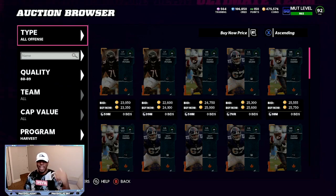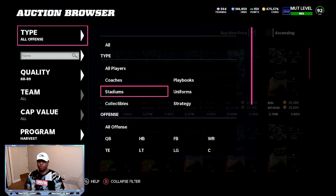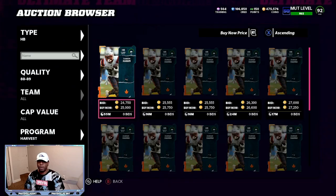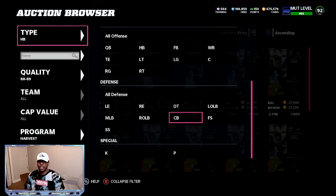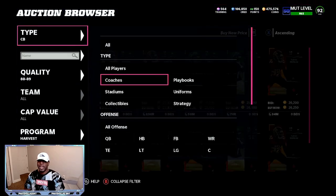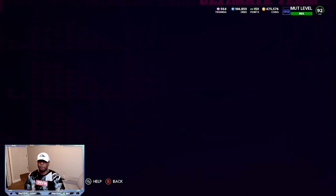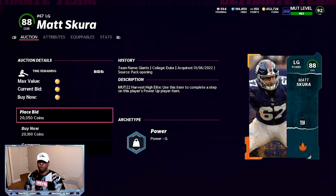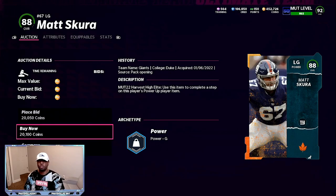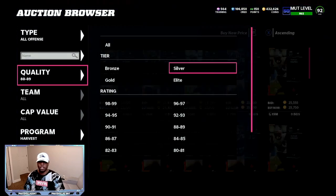Go back and forth between offense and defense, then by position — left tackle, halfback, and cornerback. There's a 22,850 right there that you're going to want to grab. Being patient, something will pop up. There's one for 20,000 right there — boom, we grabbed it. So 22,000 and 20,000 — we got our two big pieces that we needed, right here in the video.